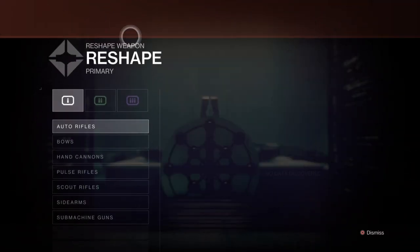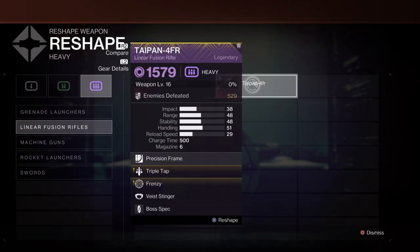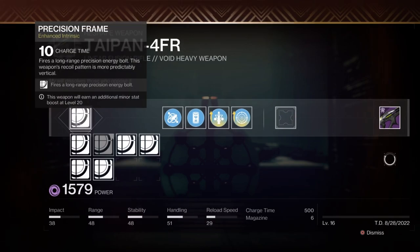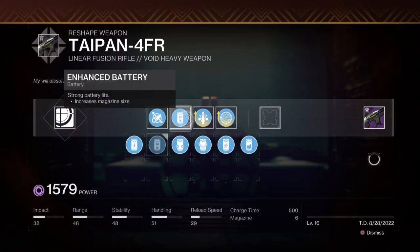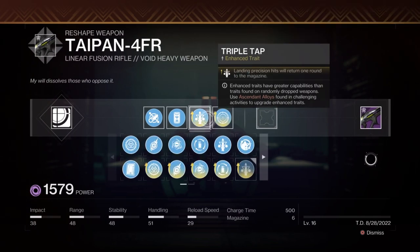So I'll show you what I've got on here and explain what I chose in each slot and why. The enhanced frame — I went for charge time. We've got fluted barrel as our choice, enhanced battery, enhanced triple tap, and enhanced frenzy as the traits.